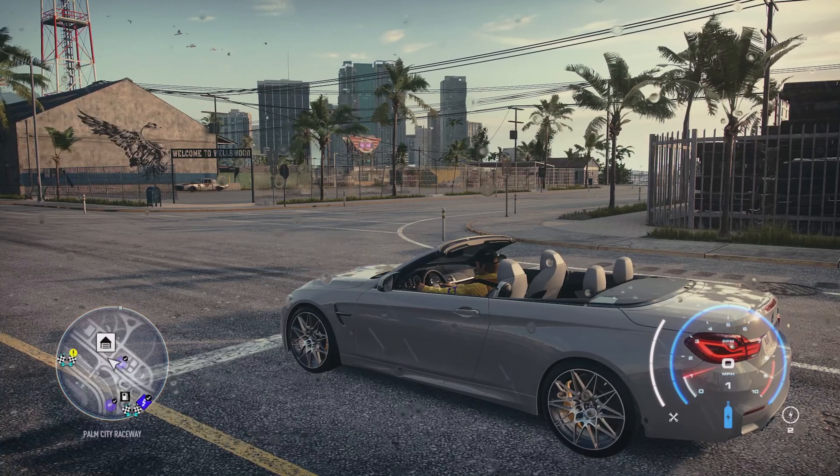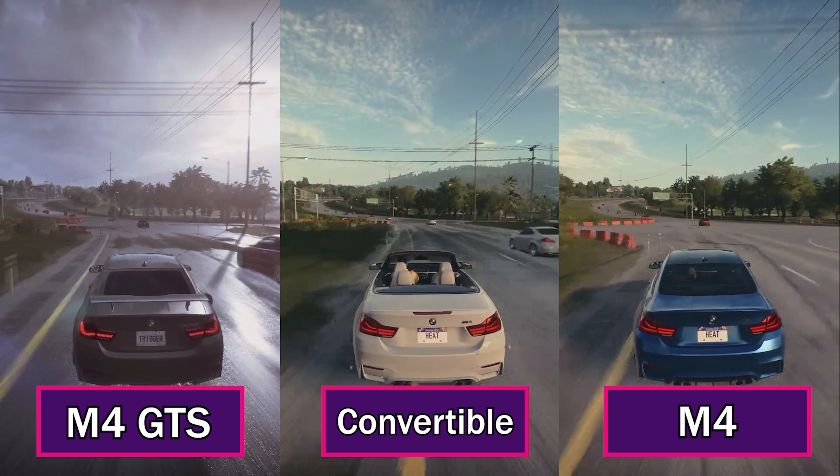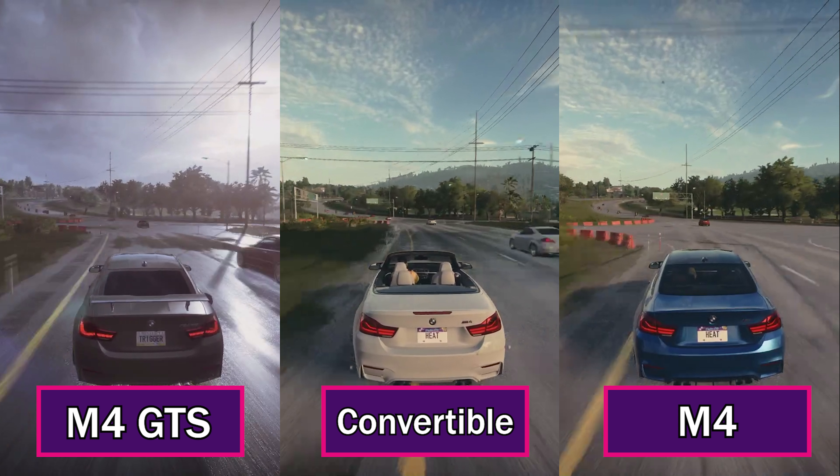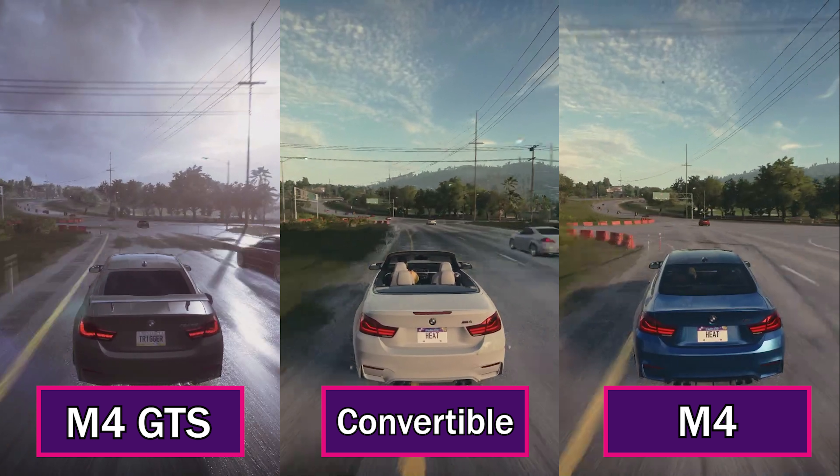Let's move on to the drag builds — throw up those build cards. After building these, let's compare the zero to 60 and the quarter mile stats. Much like the track builds, the M4 GTS and the regular M4 have the same zero to 60, but the regular M4 has a faster quarter mile at 8.77. The convertible once again comes in last. In the head-to-head drag race — all cars have the one by 15 pound NOS tank used directly off the line — the regular M4 is the much faster option for drag, the M4 GTS is in second place, and the convertible is once again the slowest car.